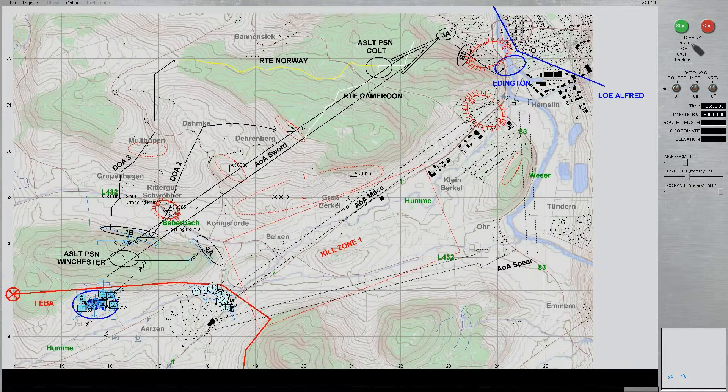My plan is relatively simple. I am going to maneuver along Avenue of Attack Sword, bypass the enemy's main defensive positions that I have templated to be south of Objective Eddington, and attack him from the north, to his rear. Since the enemy is likely to destroy bridges, I have identified three crossing sites, and will be using them to conduct a company march through the woods to the north, reconsolidate and resupply at Assault Position Colt, before launching our assault through the urban terrain and seizing Objective Eddington. It's a good plan, but the question is, will it survive contact with the enemy? Let's find out.